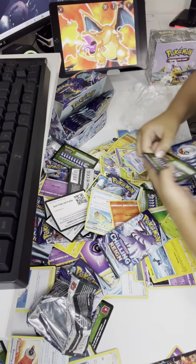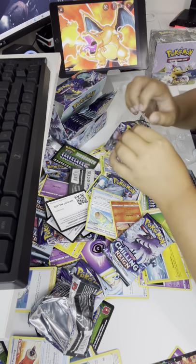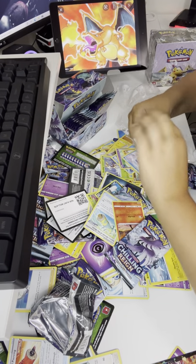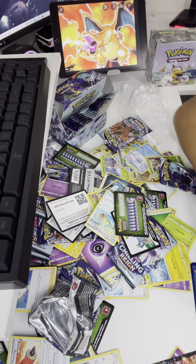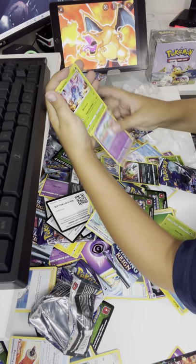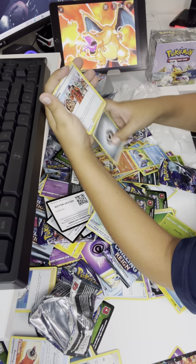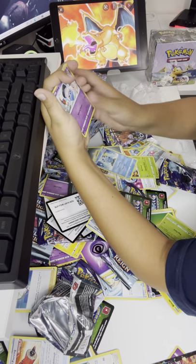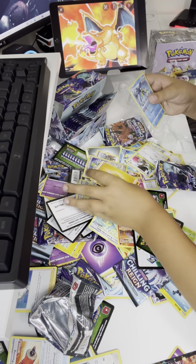I see some YouTubers opening two packs and putting them on top of each other, so let's try that out. We're only gonna do this once because I don't want to waste the packs. Clawfish, Route, Heracross, Castform, Spiel, Crushing Gloves, Volcarona, Energy, Peony, Caitlin, Lucky Energy, Porygon, Heracross, Sobble, NK, Squirt, Shaman, Inteleon Holo — that's pretty good I guess.